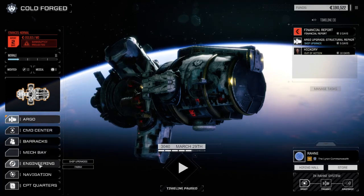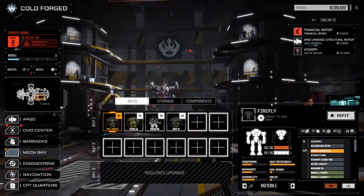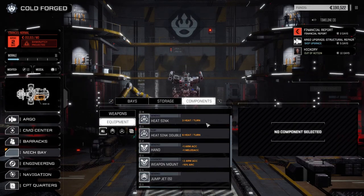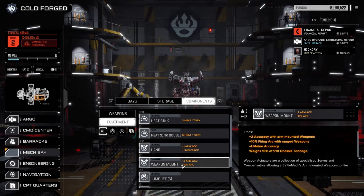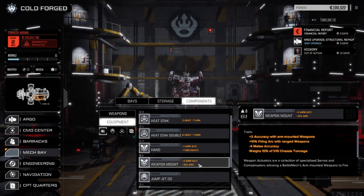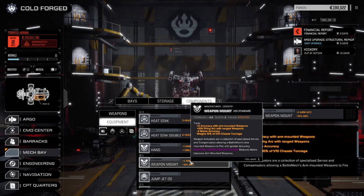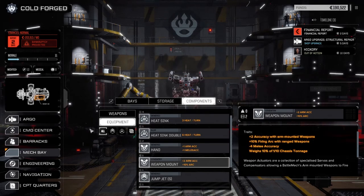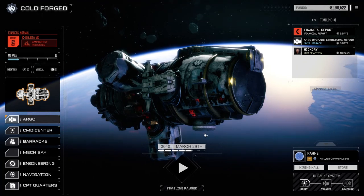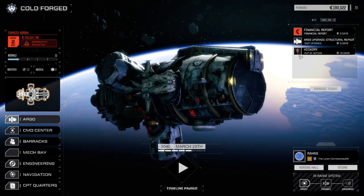Let's go to the mech bays real quick. They had a few weapon mounts - plus two arm accuracy, plus 10 arc of fire - and I picked up one of these. If we cannot get a missile boat going on the Centurion, I might put this on for the AC to give us a better chance to hit. But until we're able to get some good cash flow going, we're just not going to worry about refitting right away.